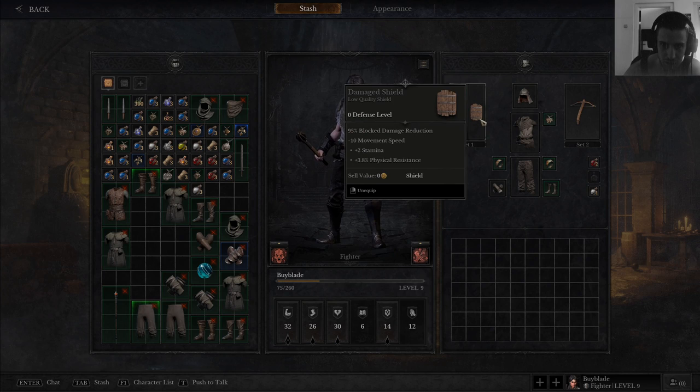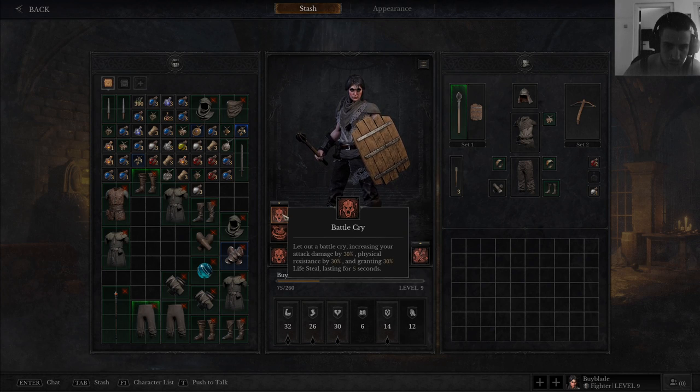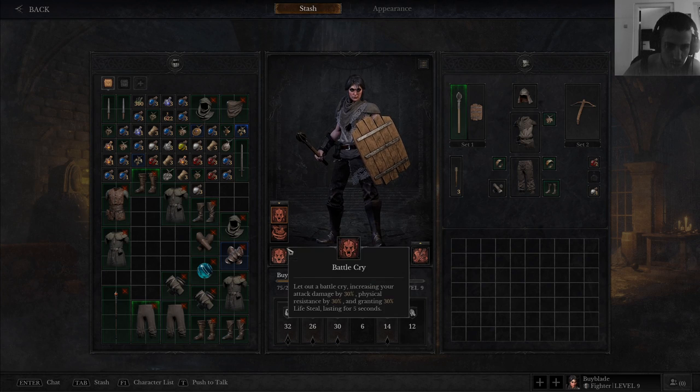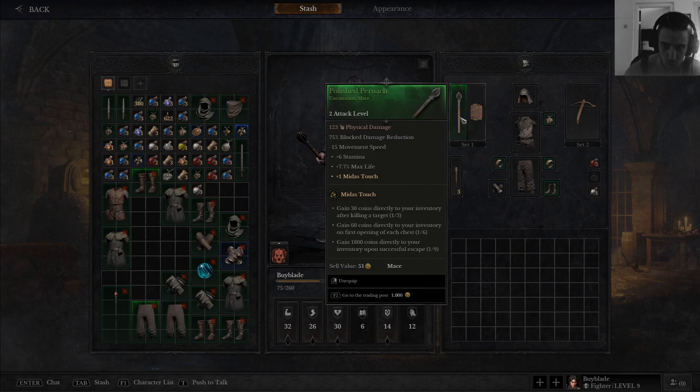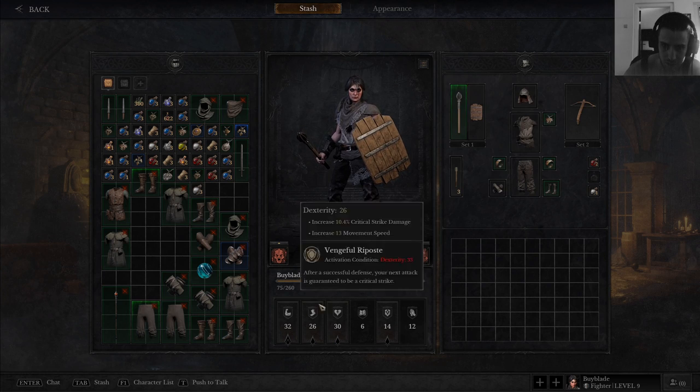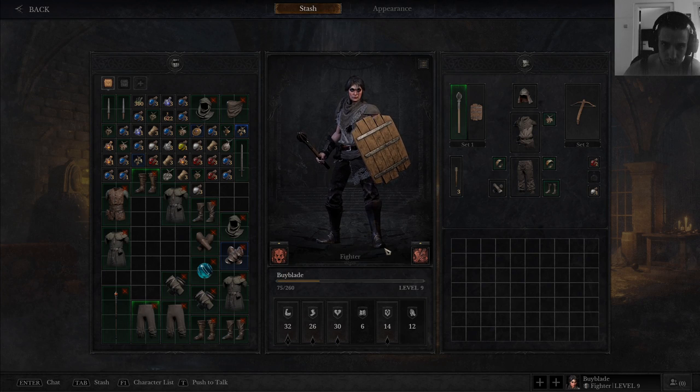If I have a mace one-handed and shield, then Battle Cry will be the obvious choice. If I go in with a two-hander — since only a two-hander can use Whirlwind — I'm going to use Whirlwind. So in this combination I need Battle Cry because I don't have a two-hander. And here I'm not sure about Inspire.